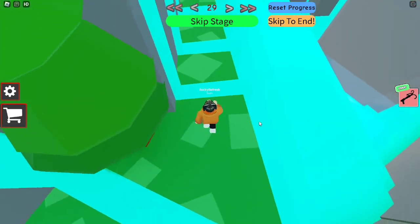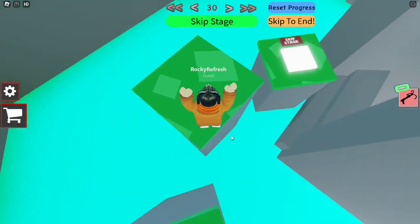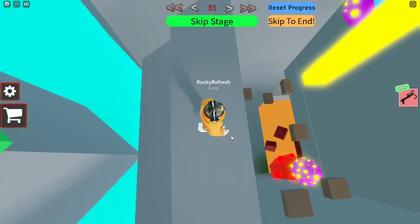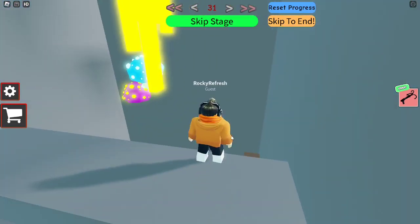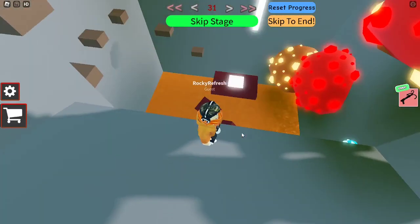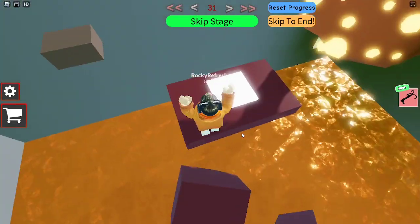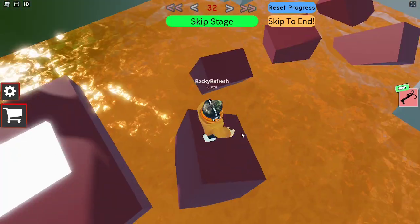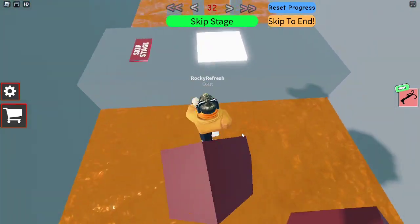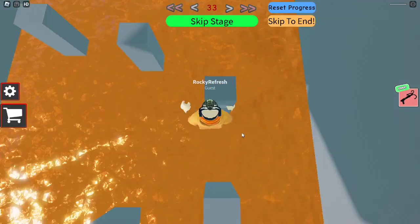Now we just have to jump in more water, so let's keep moving. Oh, this looks dangerous. Where do we have to jump? I think we just have to make it down to that stage — I think that's the next stage, but we need the spawn point. So let's go back there and then jump on these rocks. I think this is supposed to be a volcano.